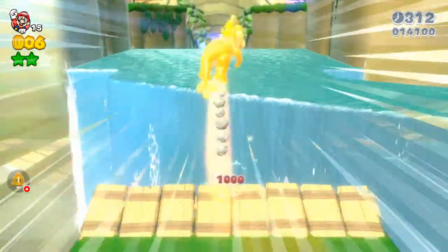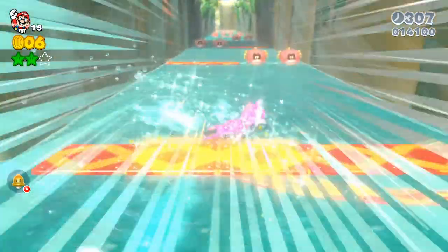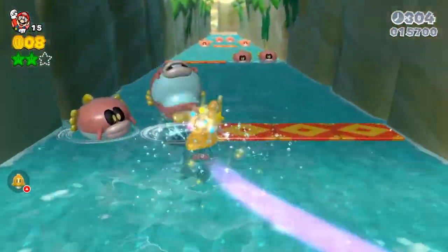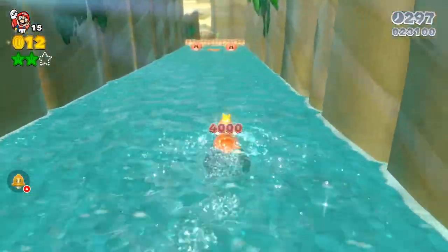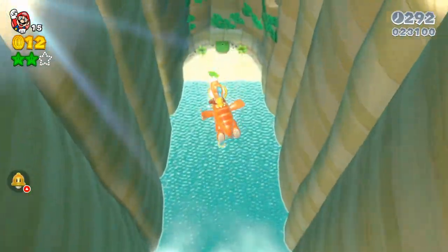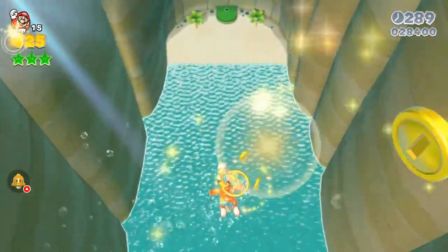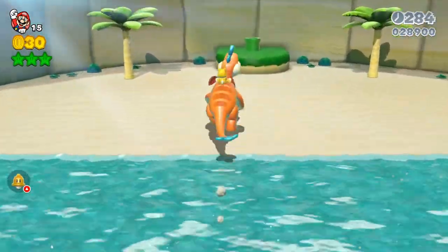There's also a gold star that you don't necessarily need, but if you hit all the enemies in this part right here you can get it. For the last green star, jump up as high as you can and make sure you get that. And that is it — that's how you get all three green stars.